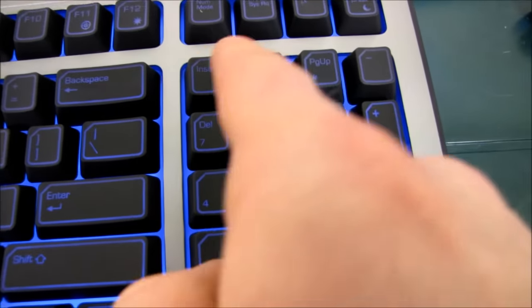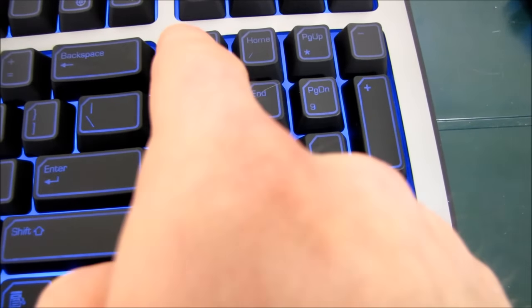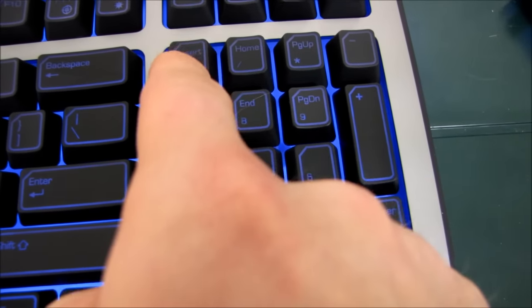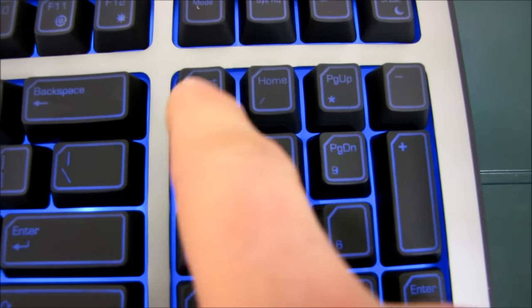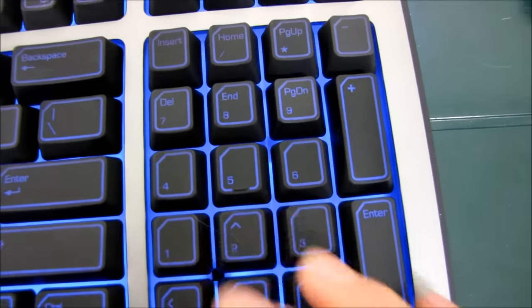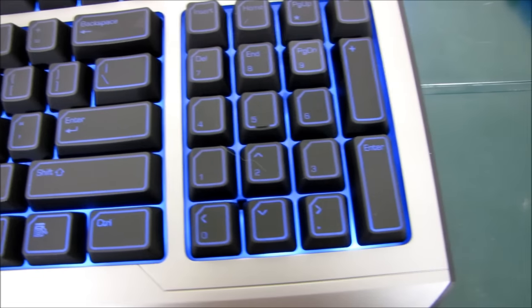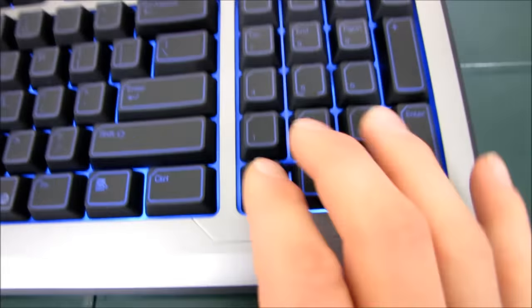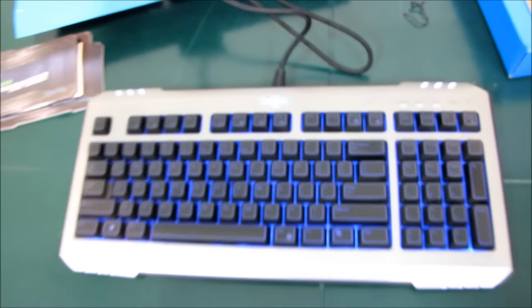In the number pad they've put insert, home, page up, delete, end, and page down — I can't decide if that bothers me or not. Going into number mode, we still have insert, home, and page up. What I probably would have done is left three useful keys like delete, page up, and page down available even in number pad mode, but it's never easy when you're trying to condense a keyboard layout. They chopped it up and did the best they could. Here are the arrow keys when you're not in number mode.